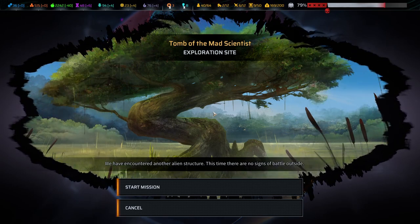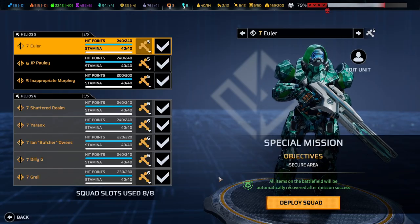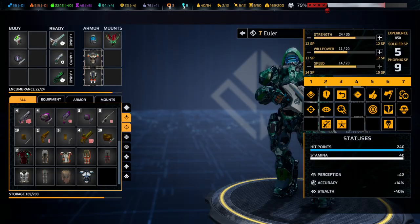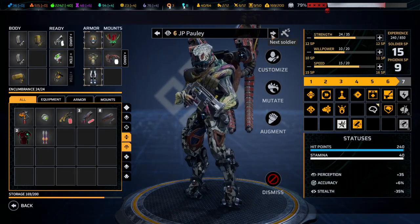Hello and welcome back to another episode of Phoenix Point. My name is Saikon and today we're continuing the blind playthrough on legendary difficulty. It's time for the Mad Scientist exploration site, a story mission with another battle. We have encountered an alien structure - no sign of problems outside. Those are always famous last words.